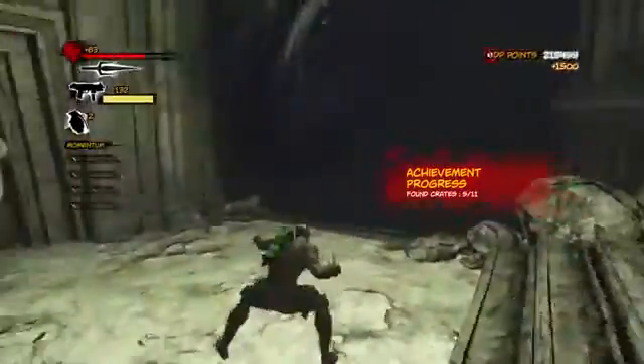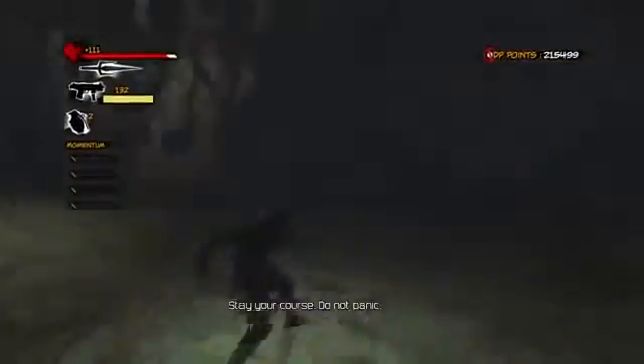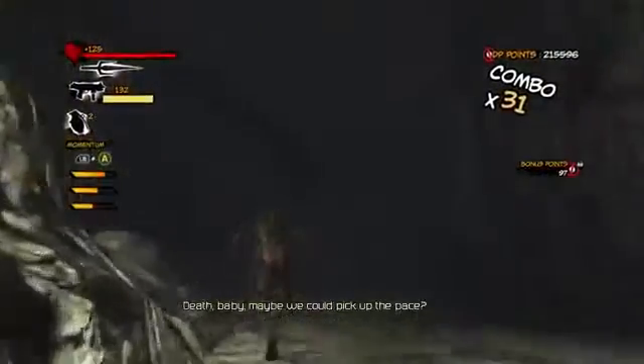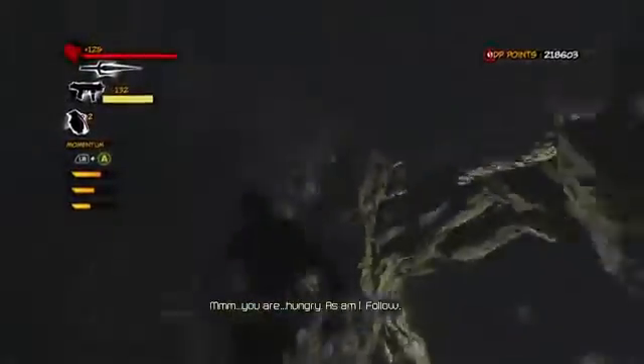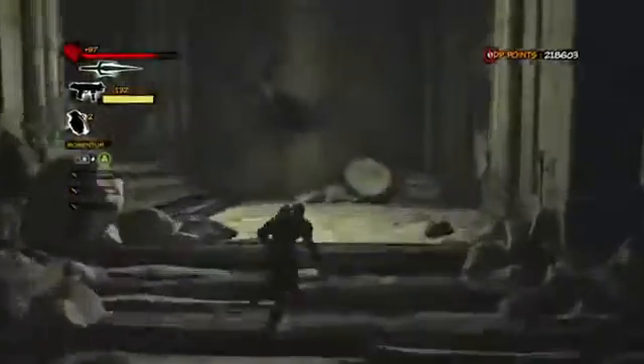This achievement requires you to find all the crates while you're following Death. The only problem is you can only stand in the light - if you go in the dark you take a lot of damage. Another thing about this level: you can see there's a green statue on my back. There are three areas you can go to - a green statue, an orange, and a purple. You can do them in any order. Grab the green statue and go through this whole thing - you can see the first half are pretty easy to get. They're not too hard to find because they glow red, and I have the brightness maxed out.